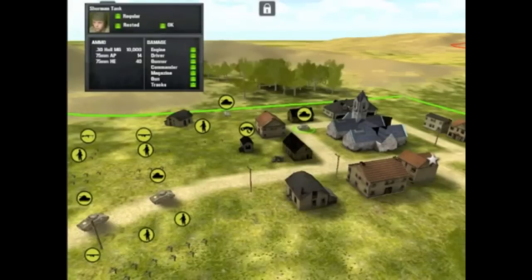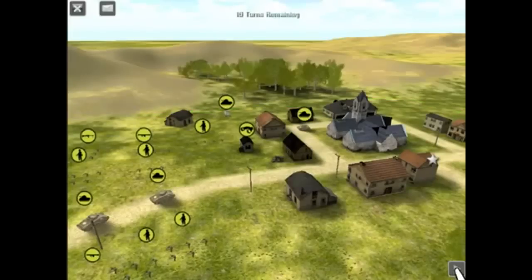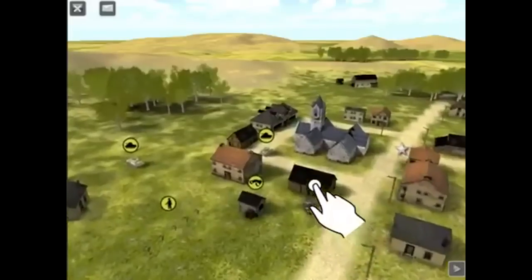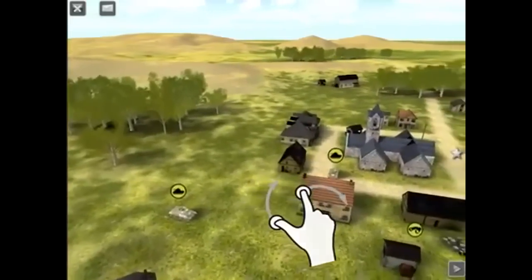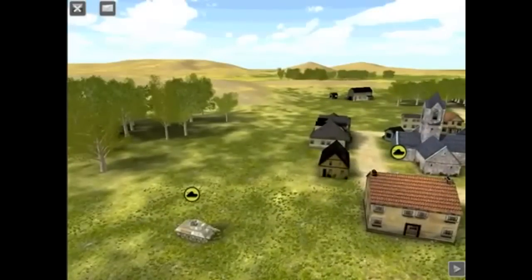When you've finished placing the men in their starting positions, press the finish button to proceed to the orders phase. In this phase, you issue orders to the troops. While you're doing this, the enemy is also issuing orders to his troops. This is your chance to shine. Your men want to kill every goddamn hun they can find, but they need your orders to do it. During this phase, time is frozen until both you and the enemy have finished issuing orders.